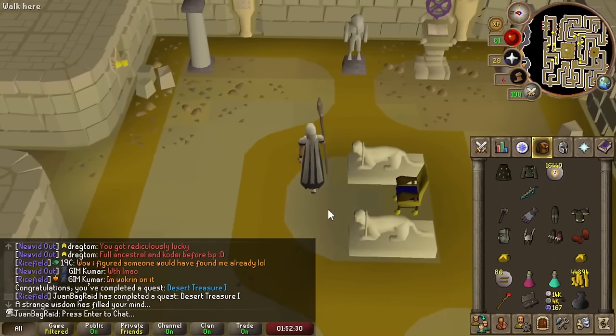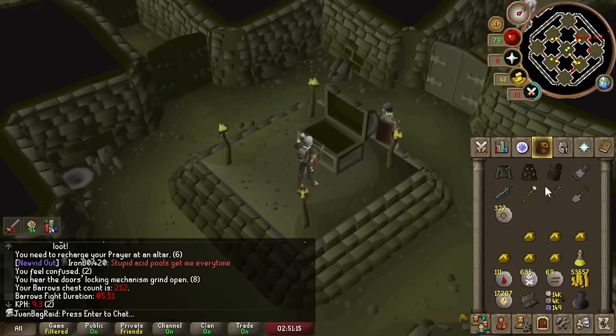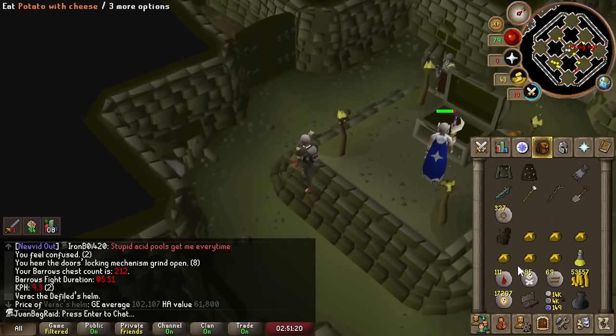Not the Veracs Helm - I already have that. I just needed the skirt. Oh man - well, that's 60k I guess.